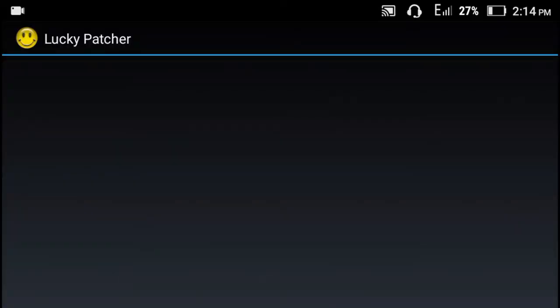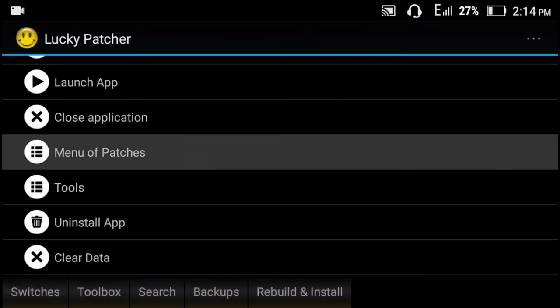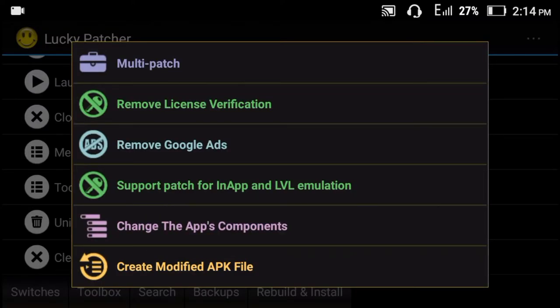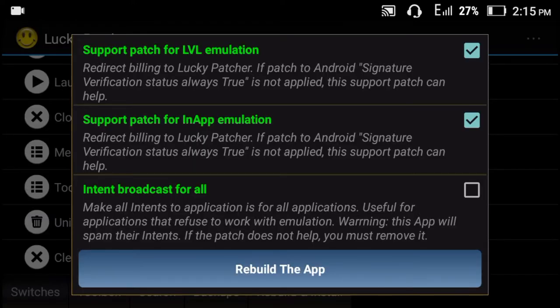So go to the Lucky Patcher app, select the game, and go to the menu of patches. After that, just click on the create modified APK file and then click on the APK rebuild for LVL emulation. And just click on rebuild app.